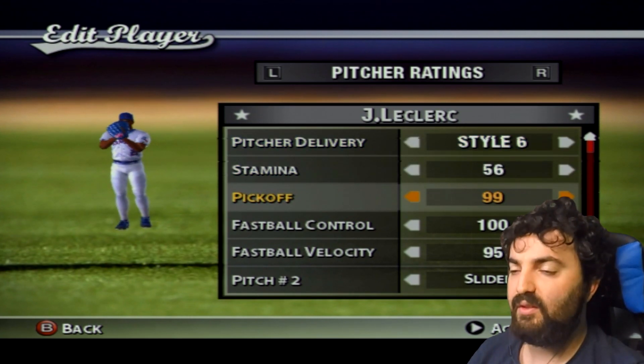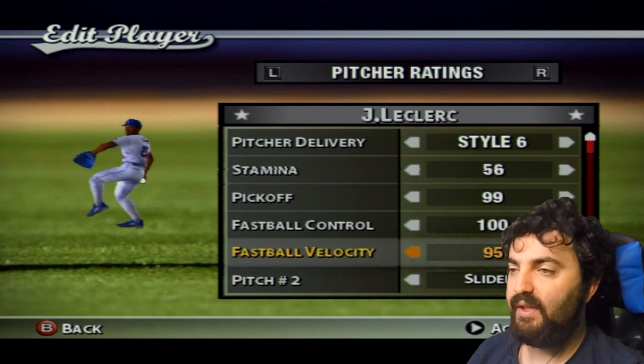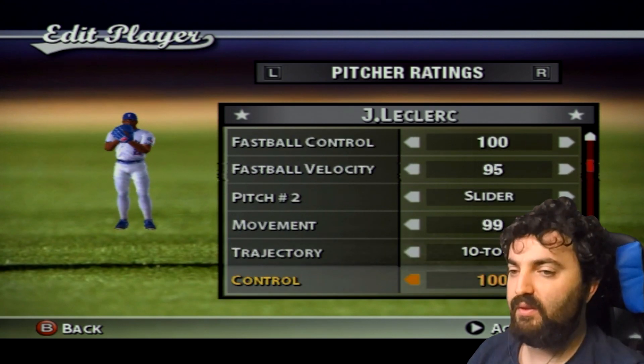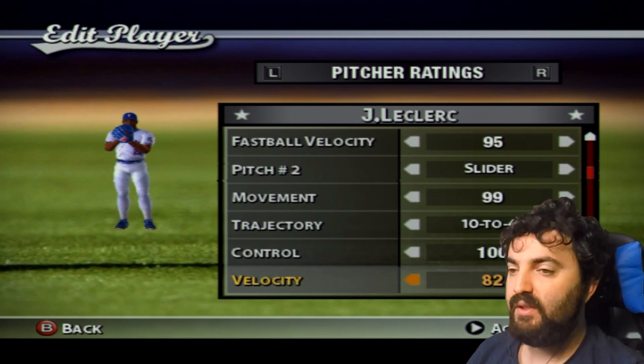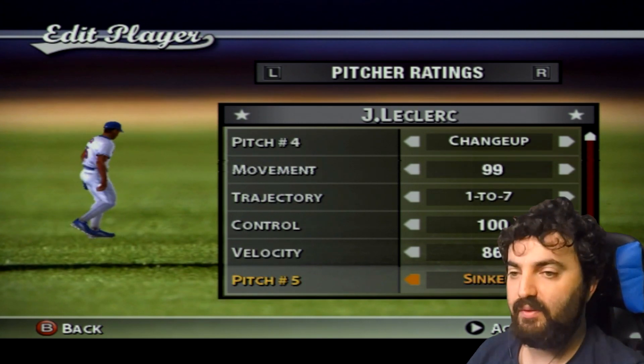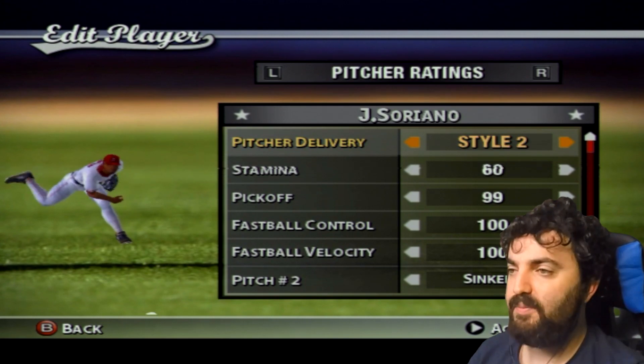Jose Leclerc is a pitcher for the Rangers. I made his stamina a bit low on purpose because he's a middle reliever, but he has some decent pitches and throws heat. He also has more pitches than most relievers according to Baseball Savant.